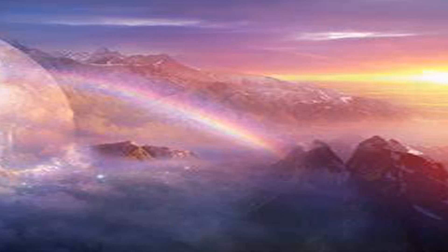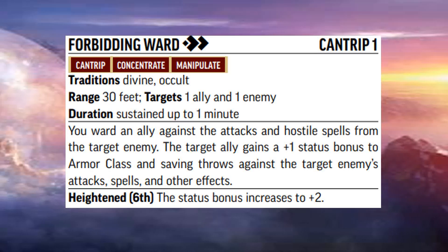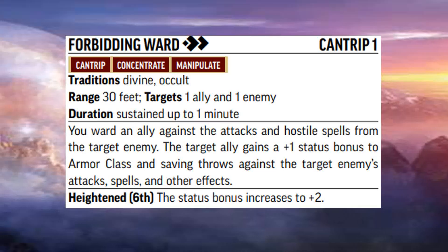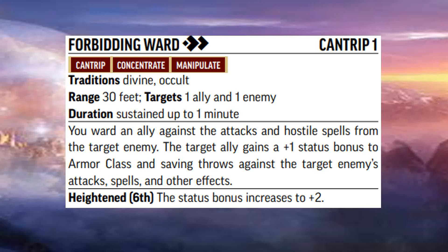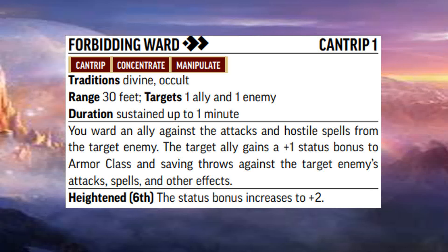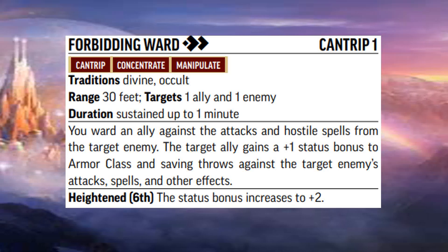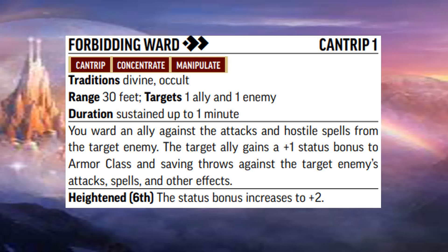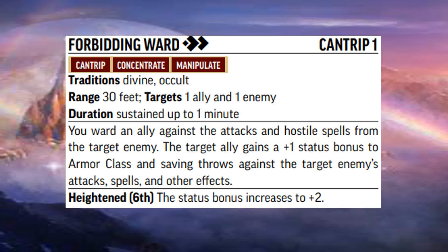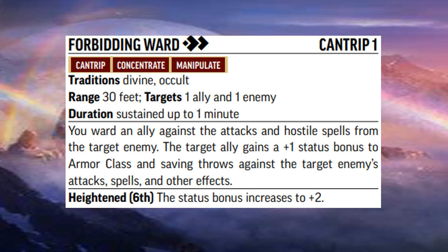I'm going to start with one of my favorite cantrips, Forbidding Ward. Even with the remaster, Forbidding Ward is pretty much the same as it's always been, but I'll go over it quickly for those viewers that don't know what it does. When you cast this spell, you choose one ally and one enemy, both of which must be within 30 feet of you. The targeted ally receives a plus one status bonus to their armor class and saving throws against everything the targeted enemy can do to them.